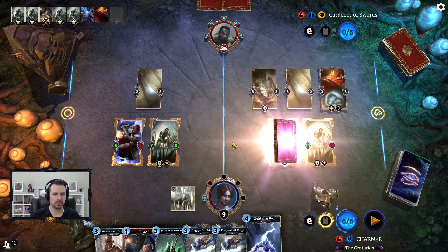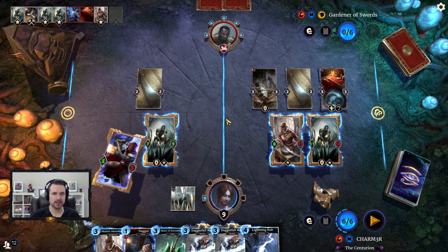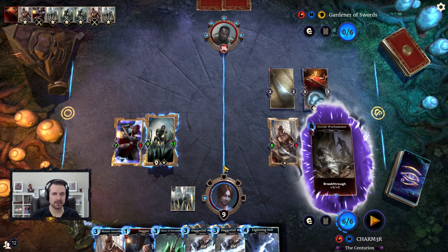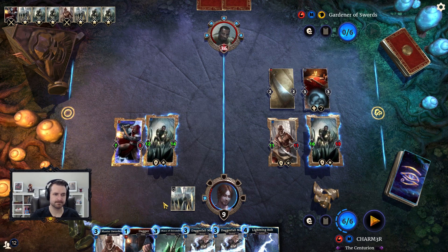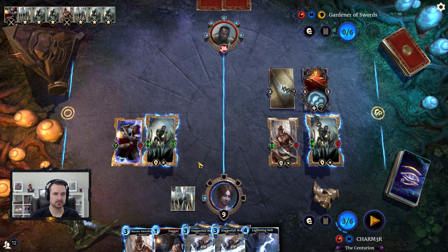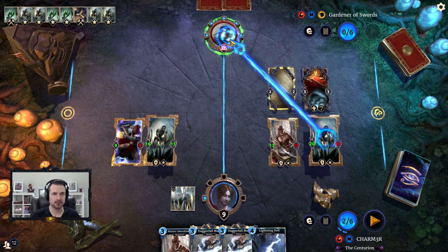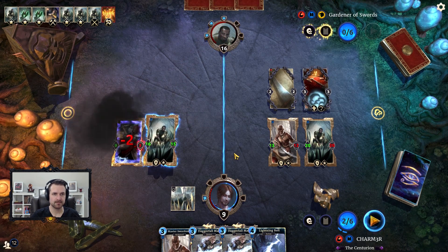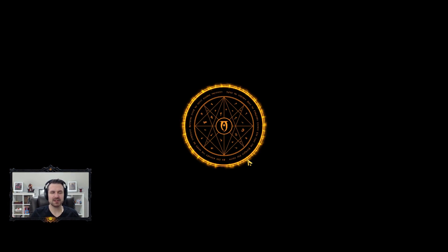We should be able to start pushing for lethal now — we're pretty close to it. We'll go ahead and take this; we'll take a couple more trades. Let's spread this out a bit, and we should be at the point now where — if we don't hit any prophecies that stop us, and I don't think there are — we can just hit this. And there you have it.